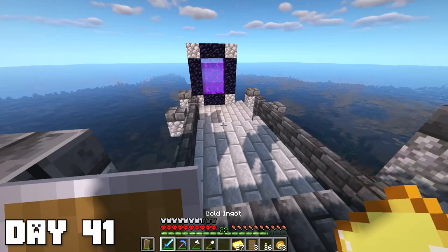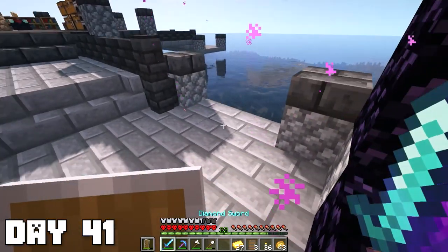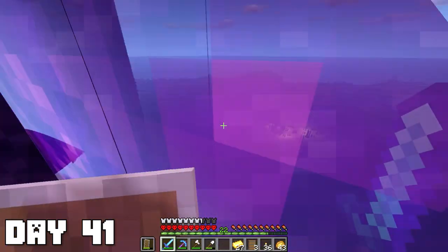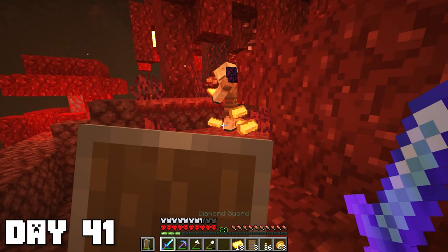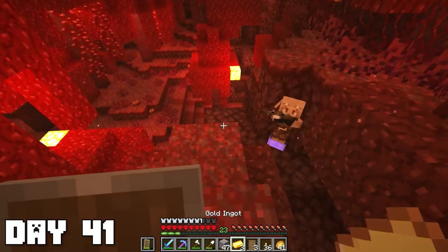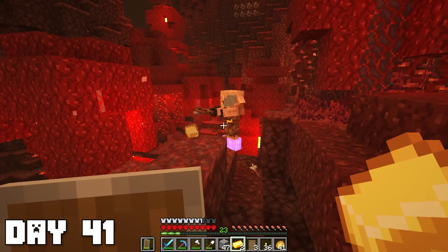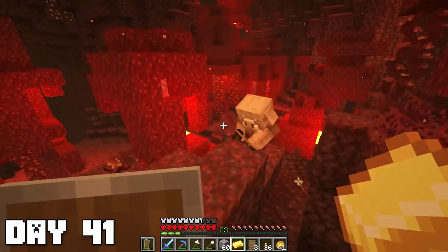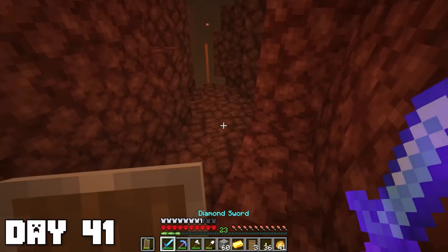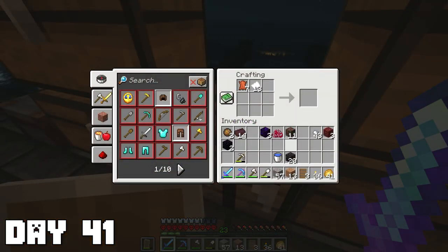With our newly smelted gold, I'm going to take the rest and bring it into the nether to trade with some more piglins for leather. Luckily this time I was able to locate a piglin that was near my portal so I did not have to walk super far. I didn't have too much luck with leather this time though — I spent over 25 gold bars and was only able to get seven pieces of leather. A ghast also showed up out of nowhere which didn't help.